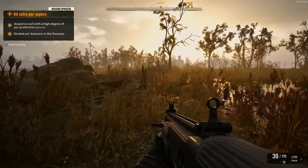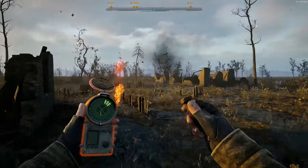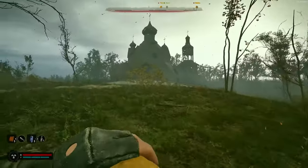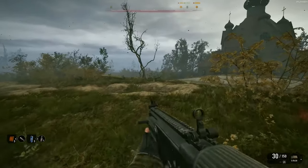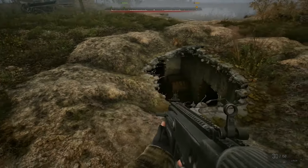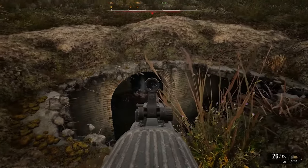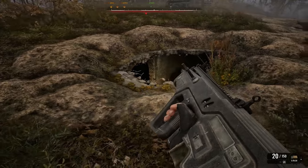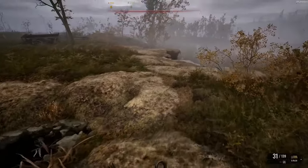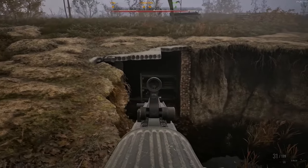At the heart of Stalker 2 lies a sprawling, eerie open world set in a radiation-soaked Chernobyl. The game doesn't just bring back familiar horror, but amplifies it with stunningly realistic graphics. From abandoned buildings to stormy skies, Heart of Chernobyl will have you questioning every corner. The developers have painted a chilling picture of a land twisted by disaster, brimming with mutated creatures, hostile factions — survival here is not for the faint-hearted. Expect to be thrown into an environment that adapts to your decisions and reflects your survival choices. This dynamic world keeps you on edge, where every step feels like it could be your last.